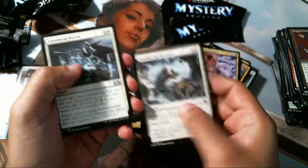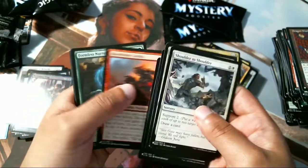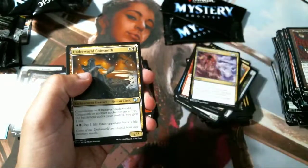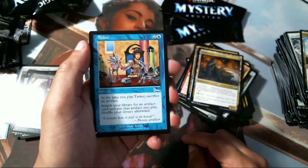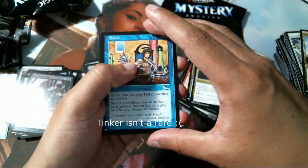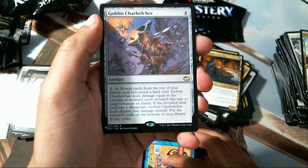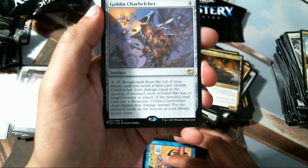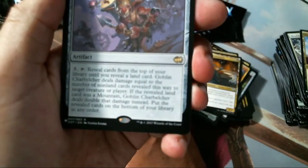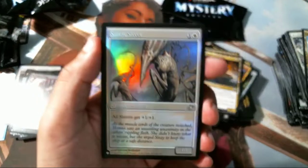Looks like we're down to our last three packs. I can't really hope for more than I got unless we're asking for another Mana Crypt or another Elesh Norn. Archaomancer — common. Bloodstone Goblin, Underworld Coinsmith, Sandsteppe Citadel, Tinker — very nice, sacrifice an artifact and search for an artifact. Two-rare pack: Goblin Charbelcher — reveal cards from the top until you reveal a land, then it deals damage equal to the number of non-land cards revealed; if the revealed land was a Mountain, deal double that damage. And a Sinew Sliver foil.